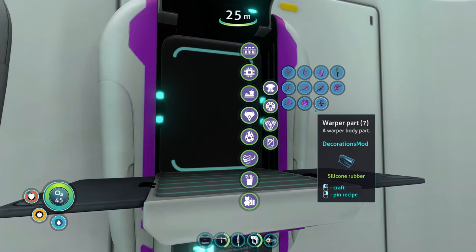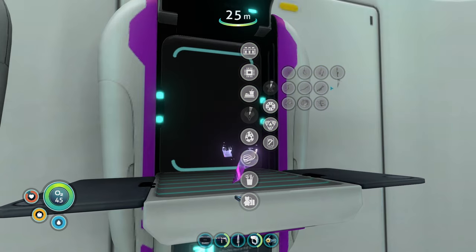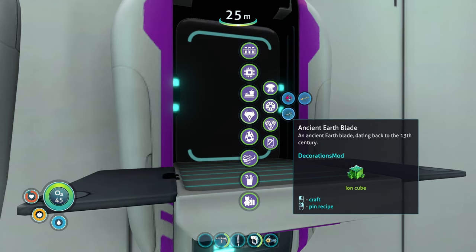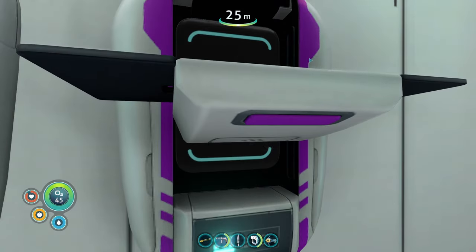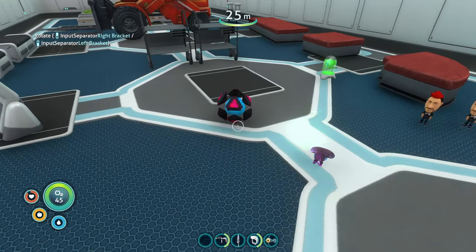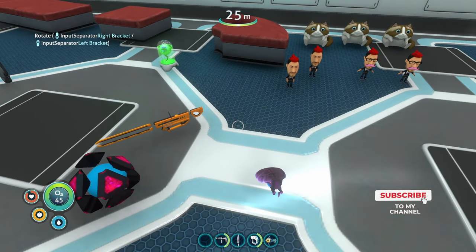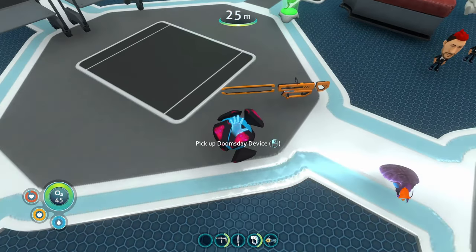We also have Precursor technology — you can craft all the different warper body parts, the various Precursor weapons, and some wild items like the ancient earth blade and the Gloomsday device, described as having 'potential energy to destroy the entire planet along with most of the solar system.' The Gloomsday device even has its own little animation and floats around.